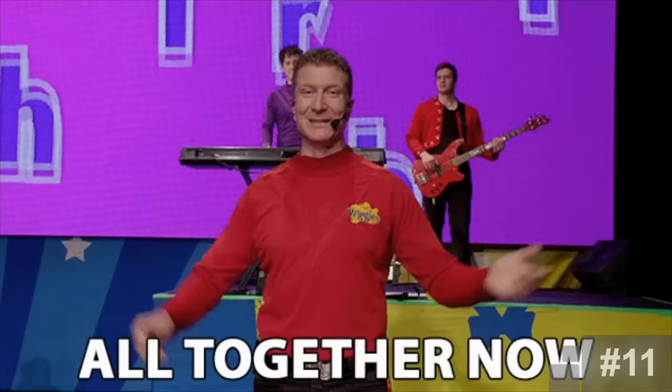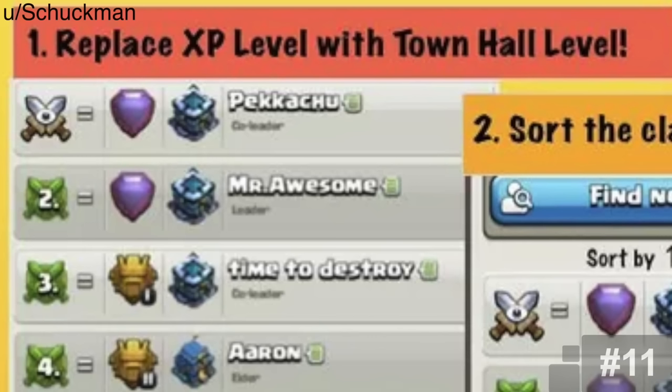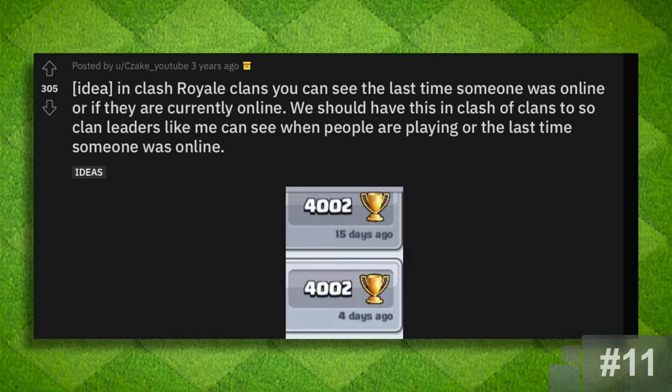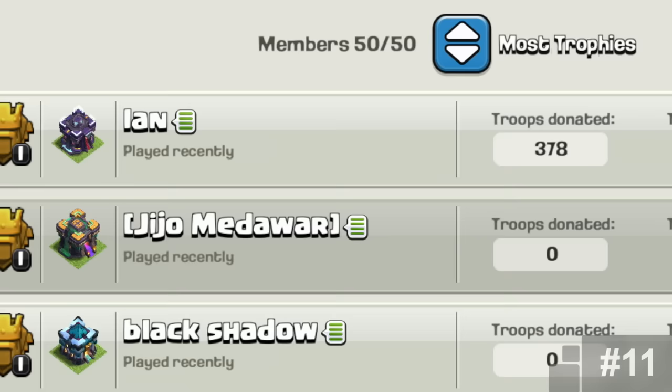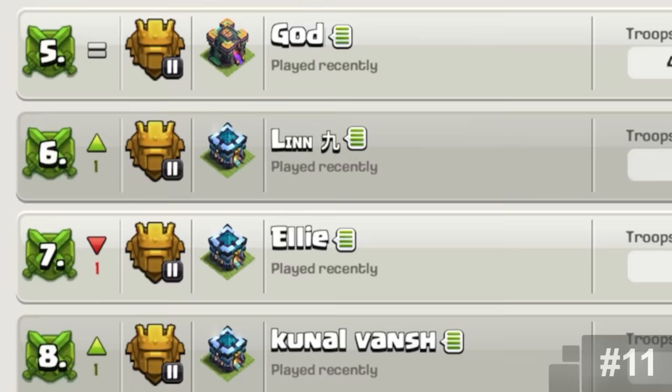Clan Improvements. I bundled these three features together because they're pretty small features that pertain to the clan page. One of them was replacing the level with the Town Hall of the player, because let's be honest, who's even checking levels nowadays? The other suggestion was a sorting option, and finally seeing when a player was last active. All of these would end up being added throughout quality of life updates. As for the last active, though, this would only be available for leaders and co-leaders.